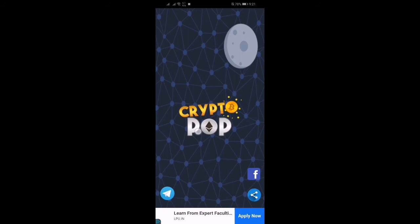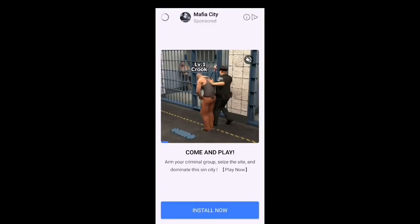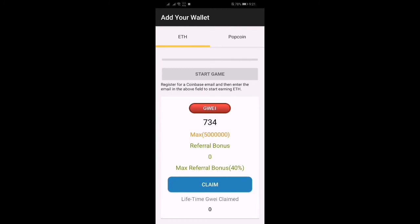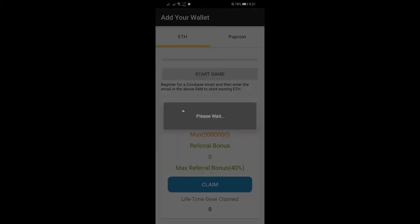Let me show you the payment proof — click on Wallet. Now here you can see I have 734 coins. Click on Yes of course, then it will send the money to your account.